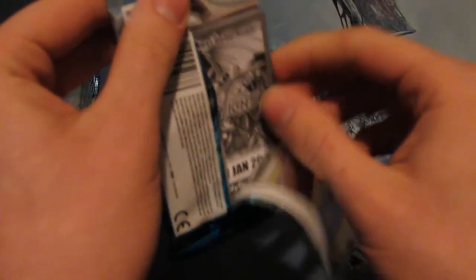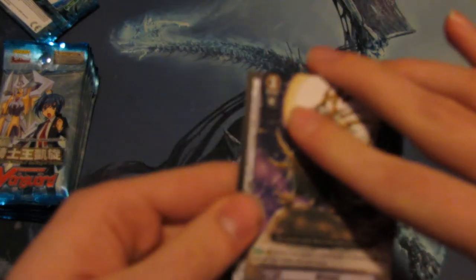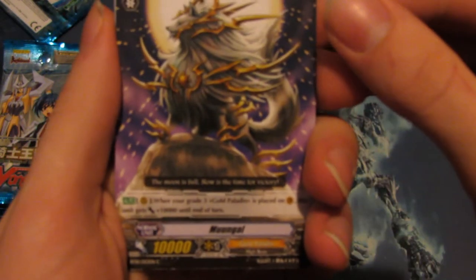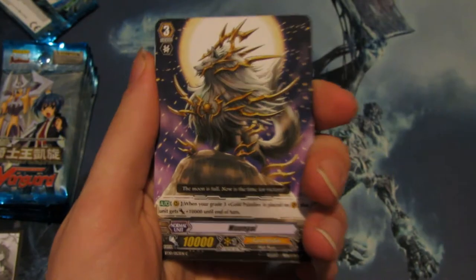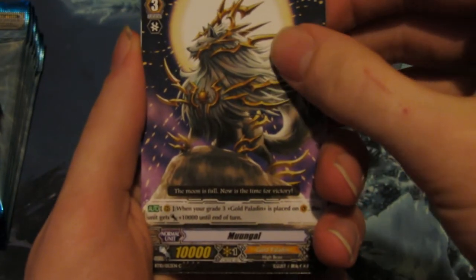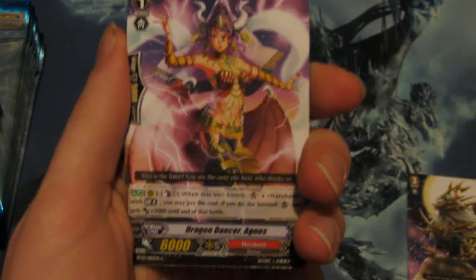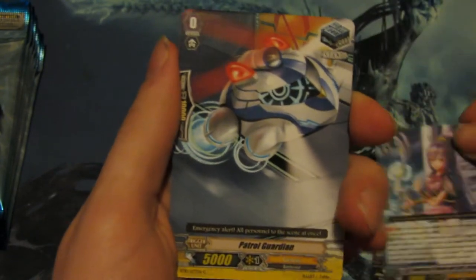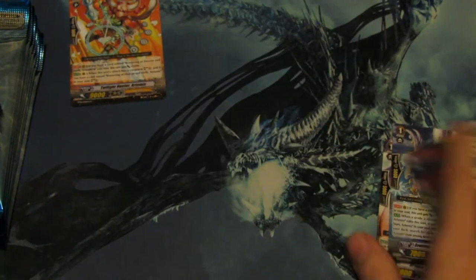First pack. Let's hope we pull something good. New insert — don't need those. We got Moongul, who looks awesome. Dragon Dancer Agnes. Artemis Right Chain — Stand Trigger. And Artemis Right Chain, Single Rare. So that's our first Single Rare.